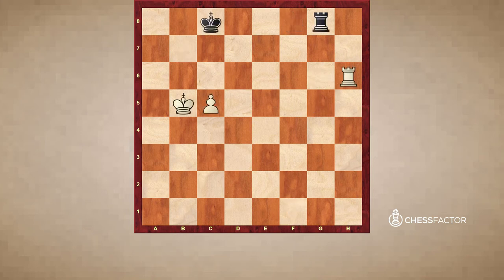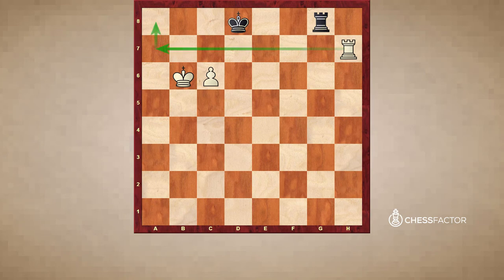Now let's take a look at another example — the cutoff king versus C and F pawns. In this position white has an extra C pawn and it's winning. In general, when the king is cut off versus C and F pawns, the passive defense does not save the day for the defending side. White plays Kb6. Kd7 does not work because of C6 check. Kd8 and Rh7, and now white threatens Ra7, Ra8 check — so it's winning.